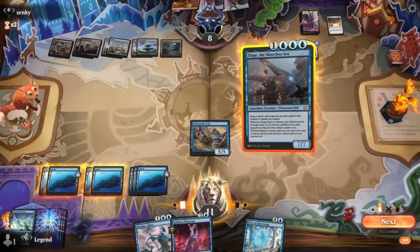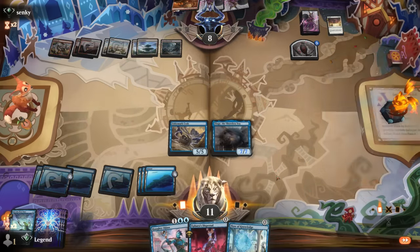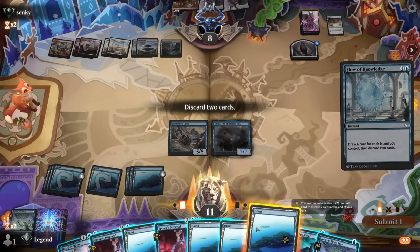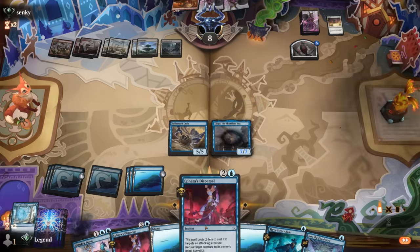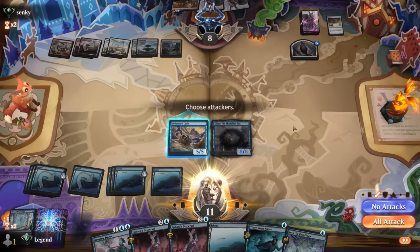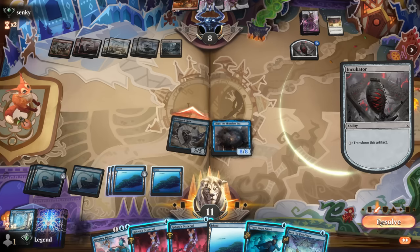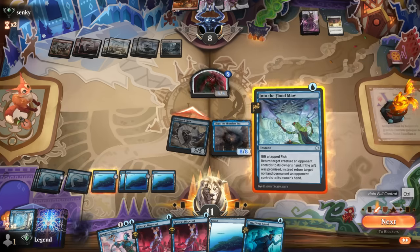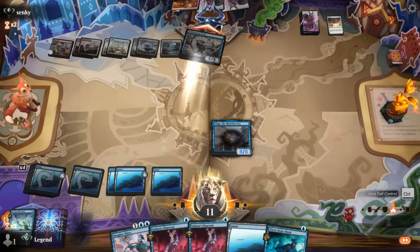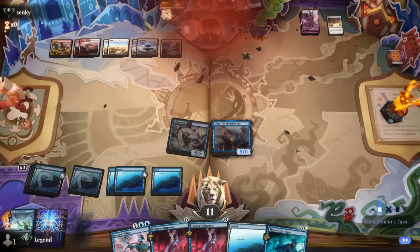Alright, step one has got to be play Alliouge, cast Flow of Knowledge, and we found our Three Steps Ahead. Can attack with the Crab — opponent animates incubator, we bounce it, they wouldn't be able to sack it to Fountain Port to draw. And we can use Into the Flood Maw. That works — opponent falls to three, and now they cast another Sunfall, we can counter it, and our opponent explodes. Awesome.